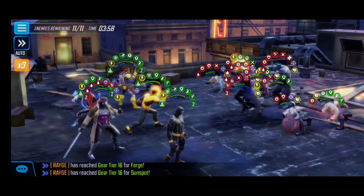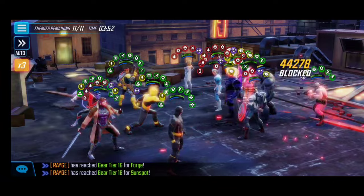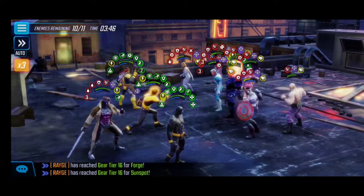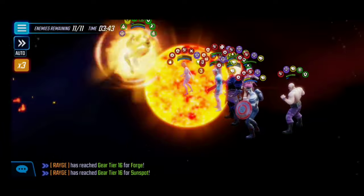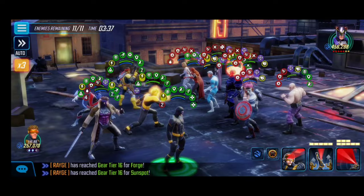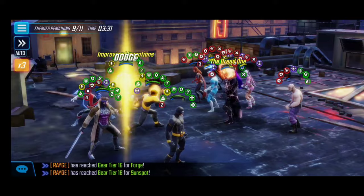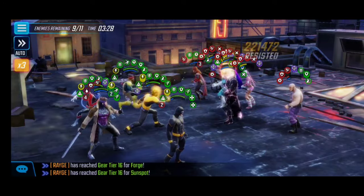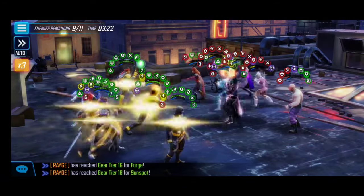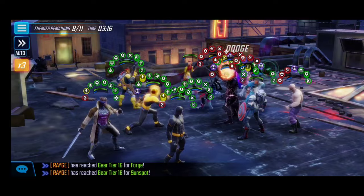We start off with Gambit's ultimate — absolutely crippling the enemies, but you can see they have good defenses and their buffs really do hurt us. We finally activate Nightcrawler's ultimate to flip all the buffs to debuffs, giving us an opportunity to activate Sunspot's ultimate — it's a combo attack. I check Cyclops for his charges; I highly recommend just using the ultimate even without max 40 charges, just trying to take down as many enemies as possible in this first wave.